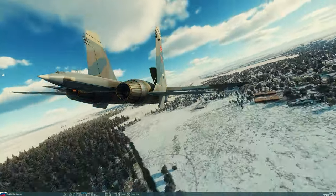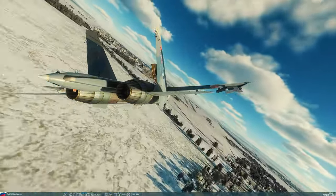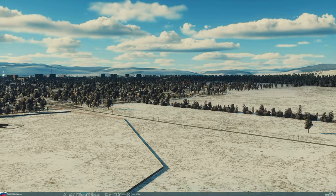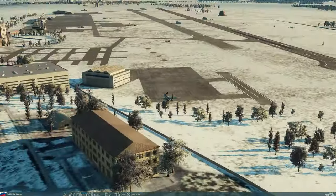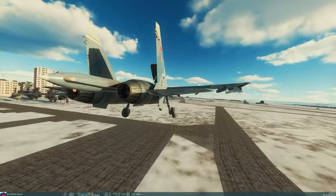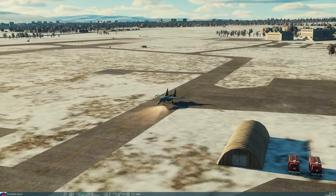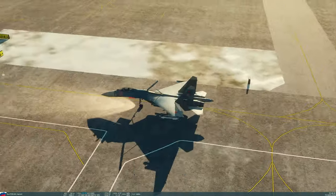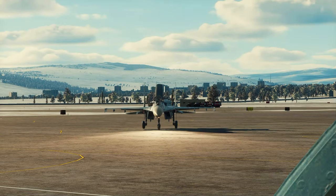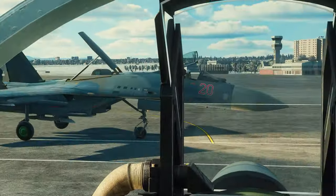If you want to hop into a squad and fly casually, go to redstardcs.com — there's an about link that takes you to our Discord. Otherwise, leave a comment, like this video, share it, and keep flying in DCS — it's a great sim. Aaron makes it back for a landing with no thrust whatsoever; he basically coasted in, but it worked out. As he lands he pulls up right in front of me to say hello. Plasma's out of here — fly safe everybody.